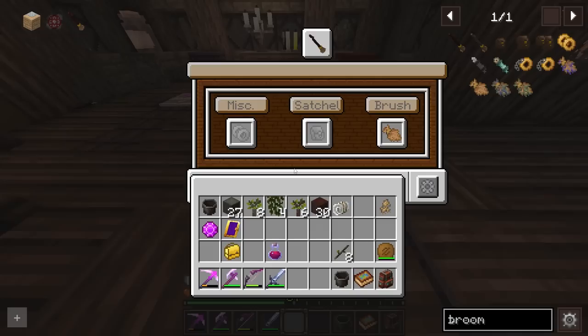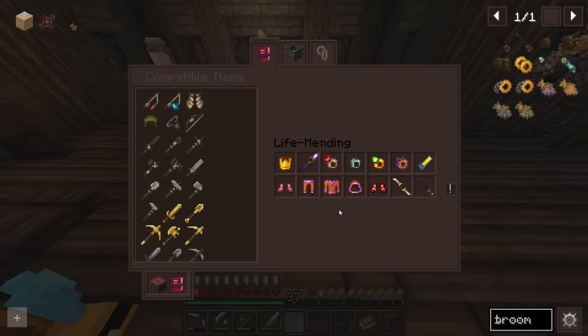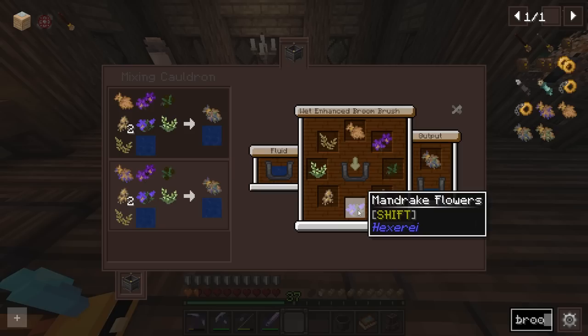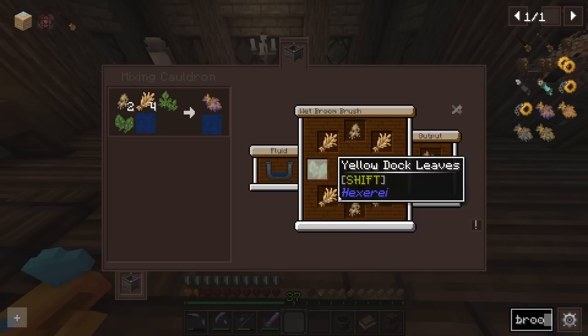There it is! We can shift right-click to open it up, and inside is a broom brush. Without just a stick I need to upgrade this broom brush, and we should be able to make better brushes. This is an enhanced broom brush, and these can also receive enchants. But to make this we have to make the wet version, which requires all of those little herbs and different things that we get in the swamp. To get mandrake root, they come from the mandrake flowers — when you harvest there's a chance you'll get a mandrake root.